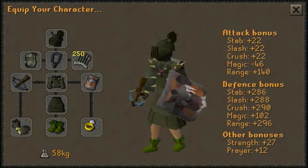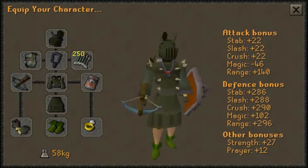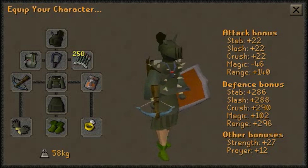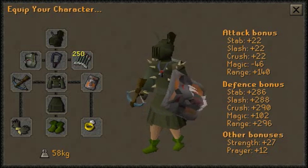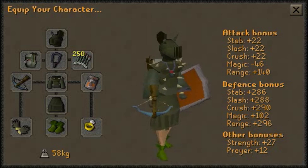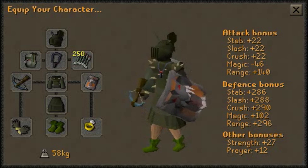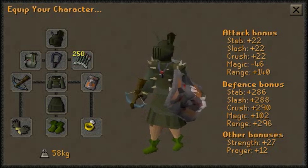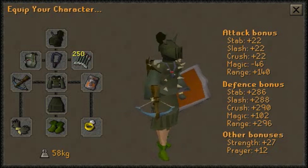I saw in one video with the mods that they were using Protect Mage — don't do that. For bolts, use Ruby bolts for the first half of the kill, and Diamond bolts (e) for the second half. Once people do get Armadyl gear, the proper setup would be Armadyl top and bottom with the Verac's helm, since the Armadyl helm is basically just a bot item — it's not worth it.